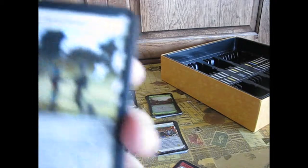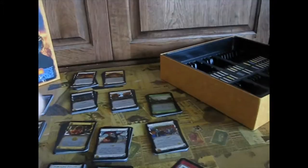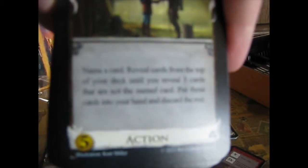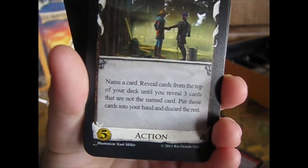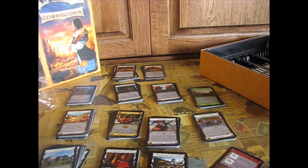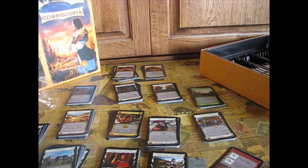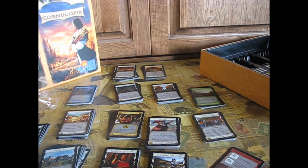Journeyman: name a card, reveal cards from the top of your deck until you reveal three cards that are not the named card, put those cards in your hand and discard the rest. Sorry, the camera isn't focusing that well. We also have some extras — I'll sort those later.